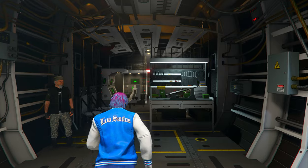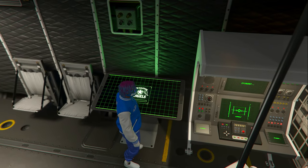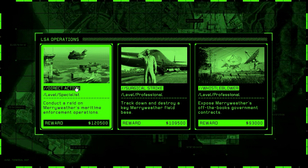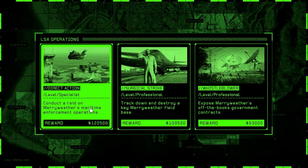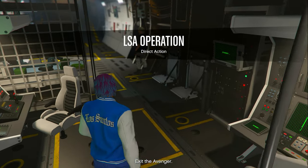The first thing you need to do is enter inside your Avenger and walk up to your operations terminal. Once you are there click right D-pad to sign in and then click where it says LSA Operations. There are three LSA operation missions in total. We are going to start in order by doing the Direct Action mission first, which is probably the hardest one out of the three.